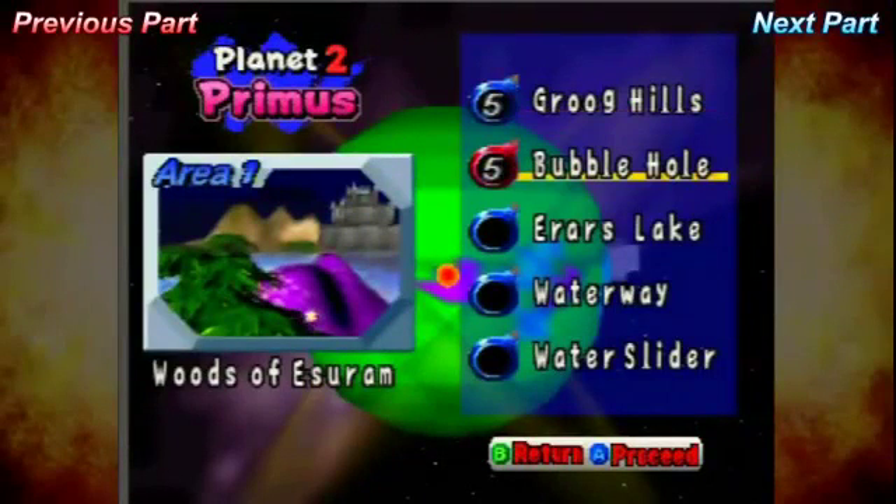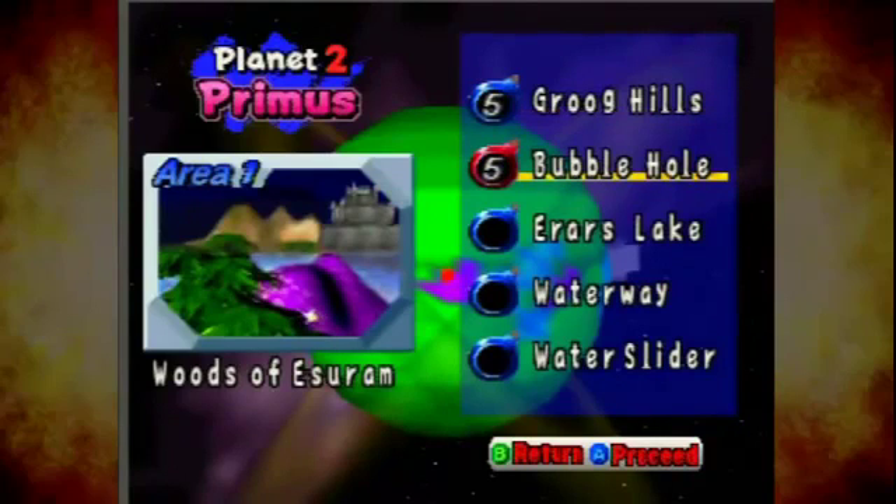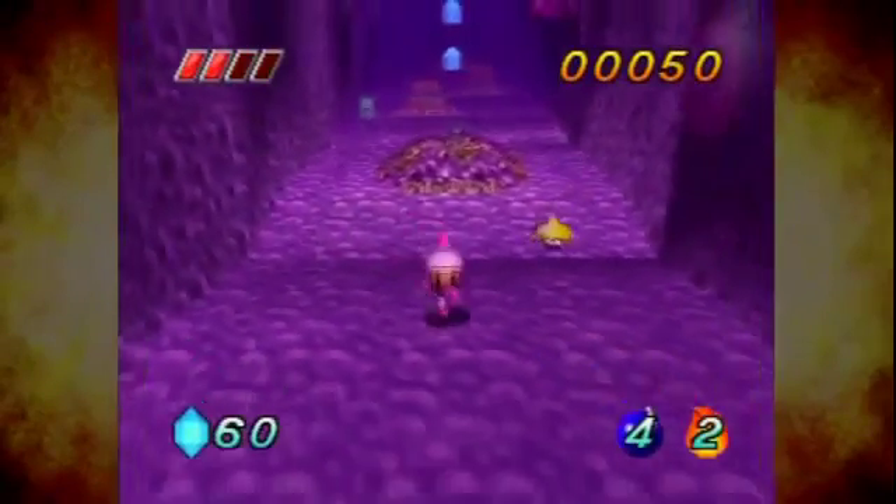Hi guys, I'm Jonbro, and welcome back to Let's Play Metroid Primus Star, Primus Donna. We're going to go to the bubble hole, which has lots of bubble holes in it. So every time we see a bubble hole, there will be another bubble hole, and it's all inside of a bigger bubble hole. And what is that on the left? It says Woods of Essurum. I don't know where they came up with that name.